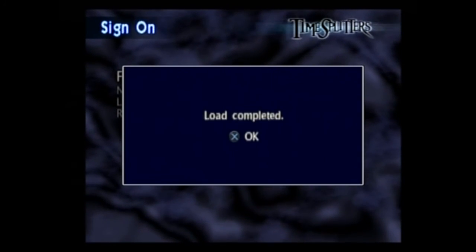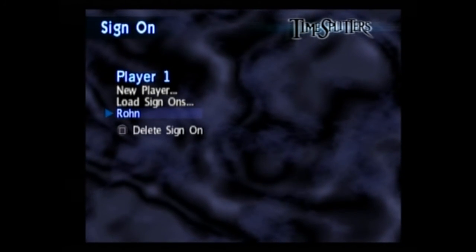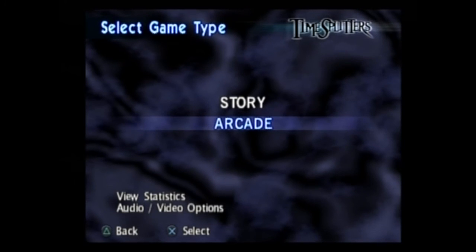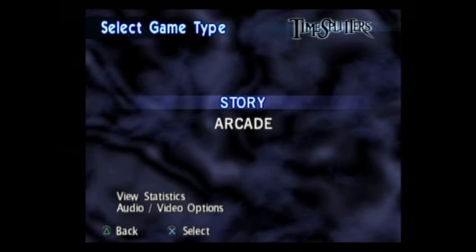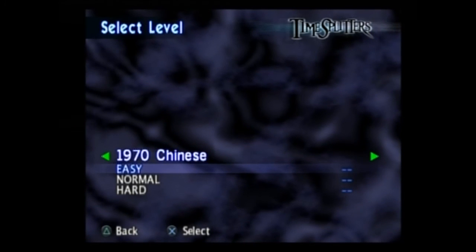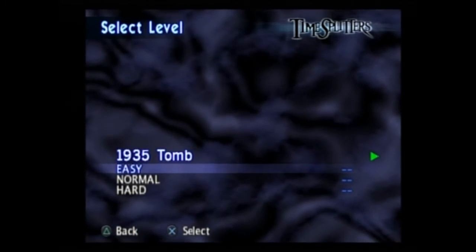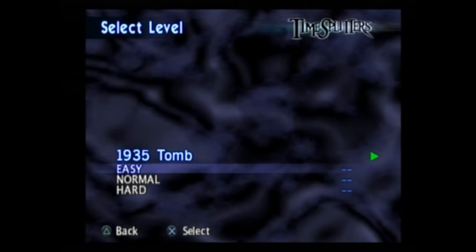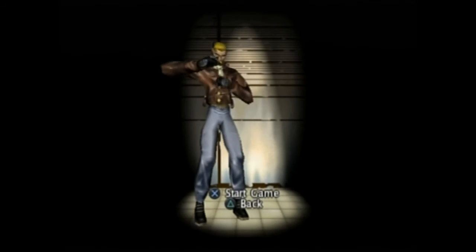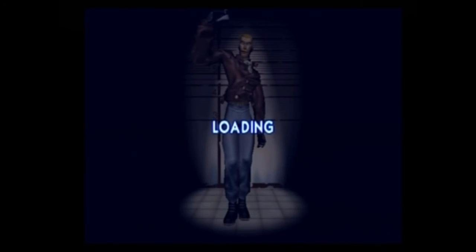We're going to load my profile here real quick. This game was developed by Free Radical and published by Eidos. Essentially it's classic FPS — very simple to play, very simple to get into. The story missions basically have you going into different eras in history and shooting a bunch of guys. I'm going to go to 1935. It has all these weapons from different eras and things like that.